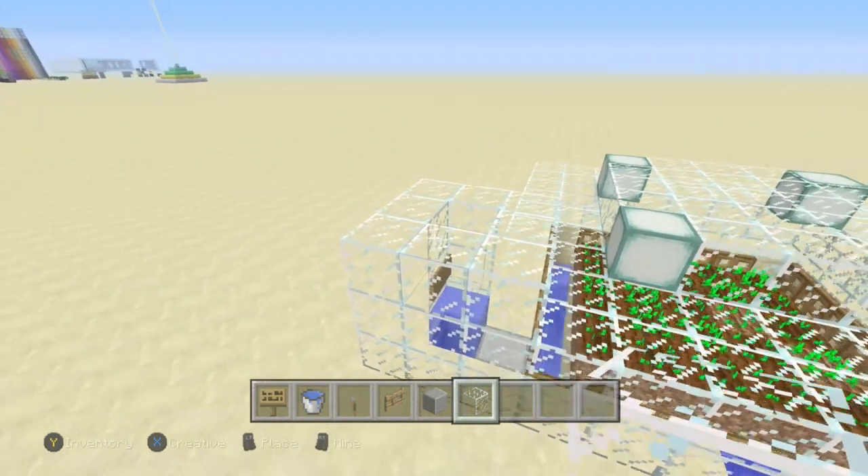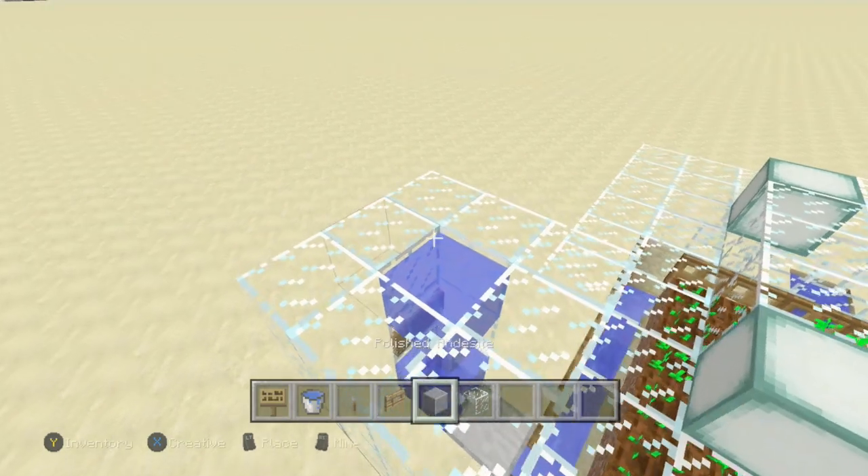To finish the water system, place a water source and a sign above it, then direct the water channel to wherever you want — a fenced area or a minecart pickup station. I'll finish it off with a cap here.